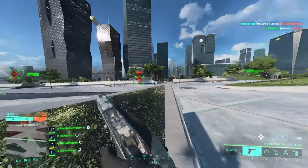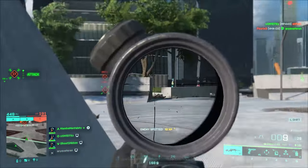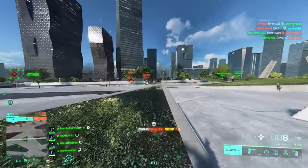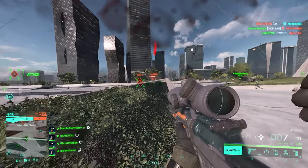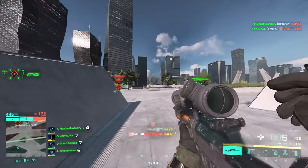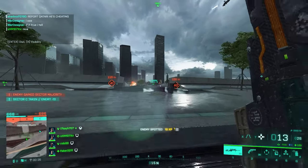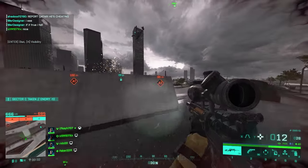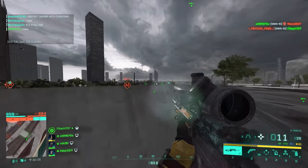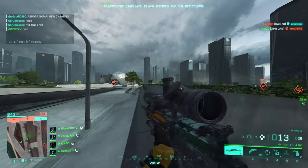For the muzzle attachment, the only one you need is the extended barrel. It gives you more muzzle velocity, which is the most important factor for a sniper rifle in almost any Battlefield game. More muzzle velocity means less bullet drop, easier headshots, harder for enemies to react to incoming bullets — especially at long range where you can actually see the bullet traveling. Nothing beats muzzle velocity for a sniper rifle.